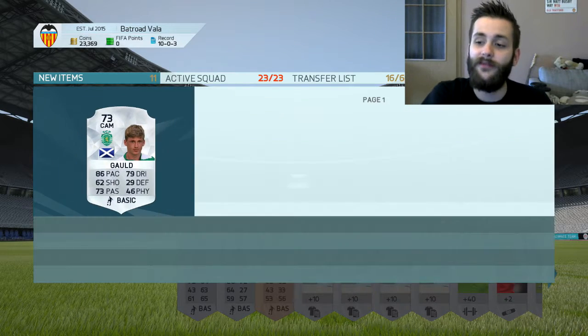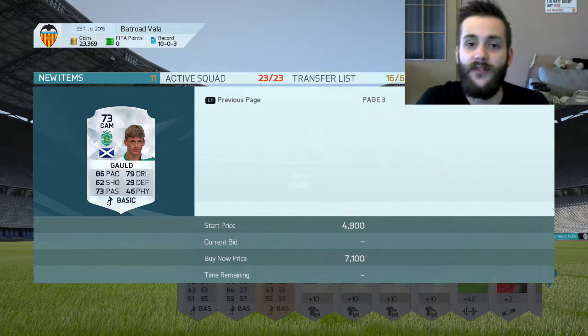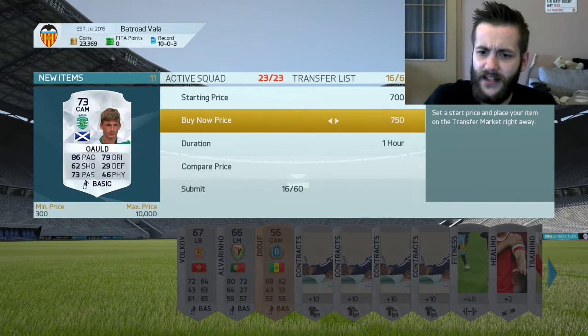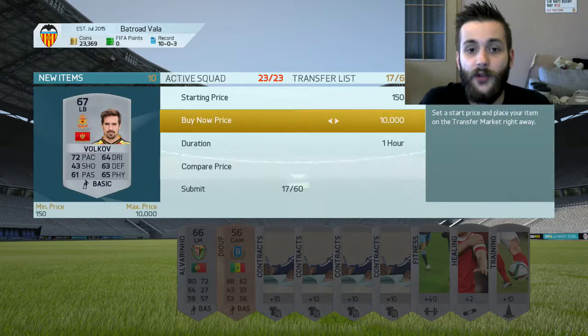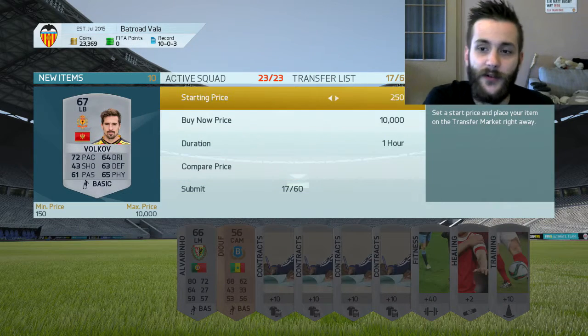I basically listed everything here, starting with GOLD. 86 pace, 5-star weak foot — very nice. I listed him for 750. Hopefully he will sell. The other guys I listed for around 400 to 450 coins, as you can see on your screen.